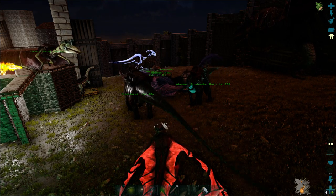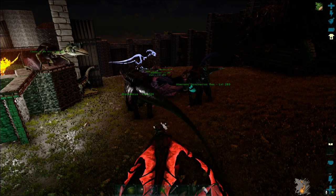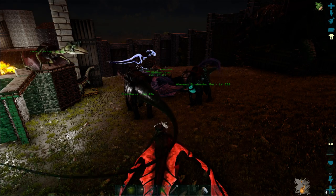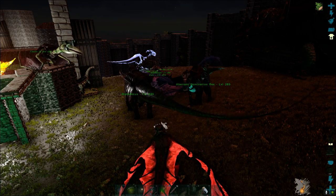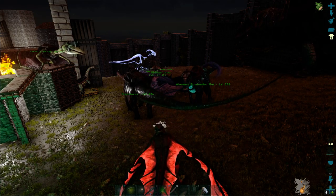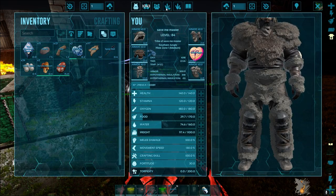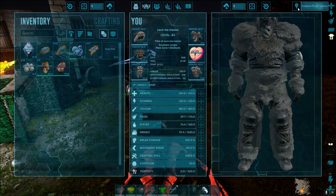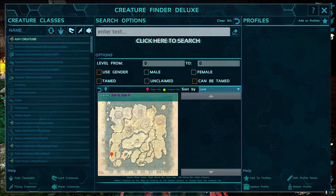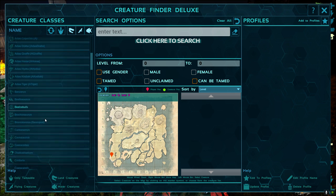I just need to head up top and grab the Quetzal. Charlie, why don't you open up the Creature Finder? It's Shift F8, or you can get it along the top bar when you open your inventory. Find us the highest level Mammoth that you can - we're going to need it for what we're doing.